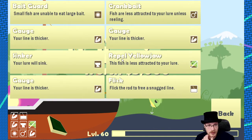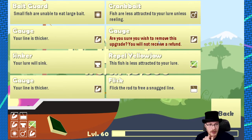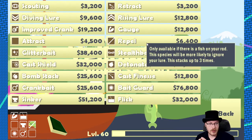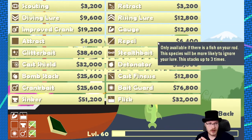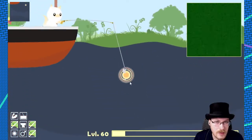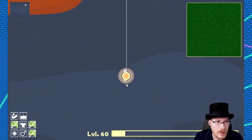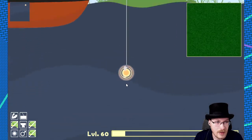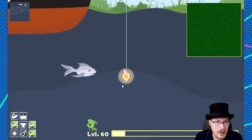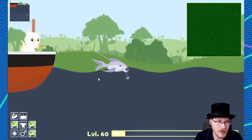You might as well get as many of these as you can because they're small fish and they're not going to put up too much of a fight. Now you've got this nice repel lure, so while you have this large bait, go and get rid of any medium fish that are up at the surface.